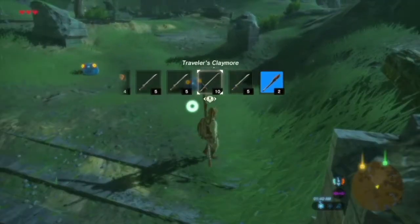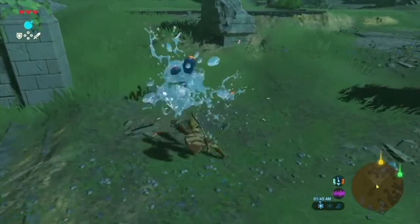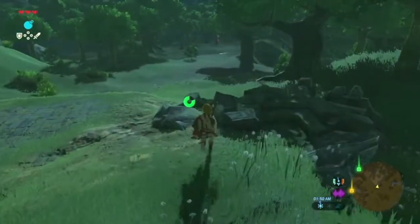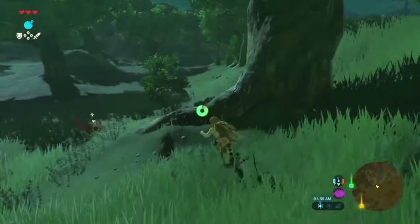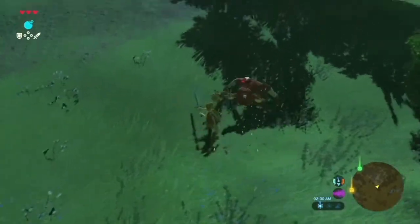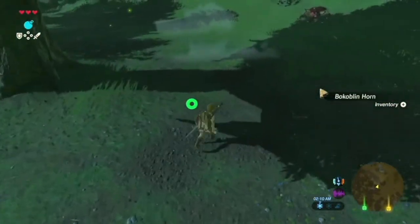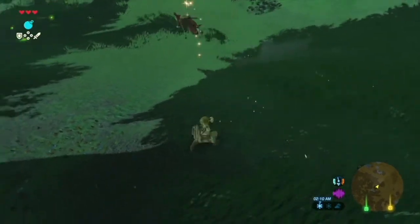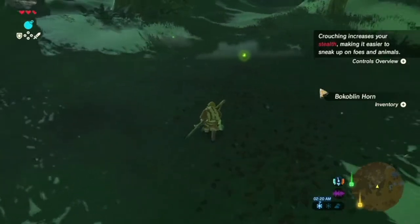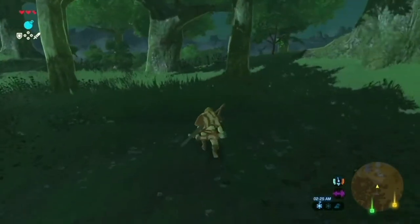There are chuchus! Let's go with a weaker weapon. We got chuchu jelly. Now let's head into the forest of spirits. There's a bokoblin! Let's see how well these work against these guys. Two hits, not bad. Bokoblin horn. Crouching increases your stealth, making it easier to sneak up on foes and animals. It's nighttime, so we're gonna enjoy the night, such as sunset and fireflies.